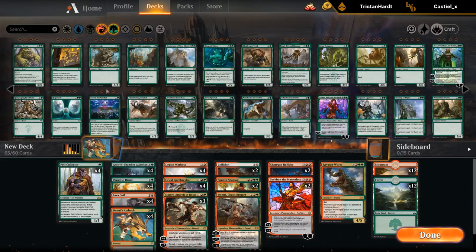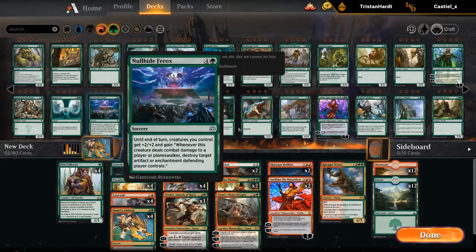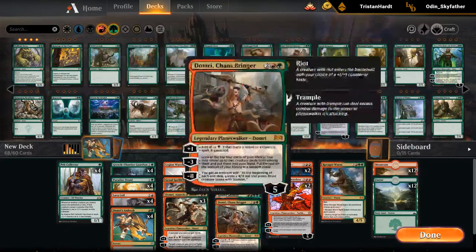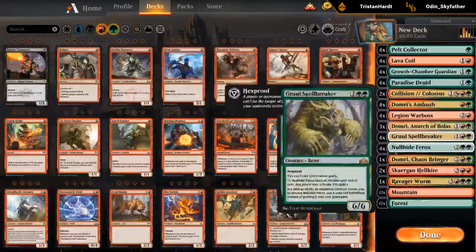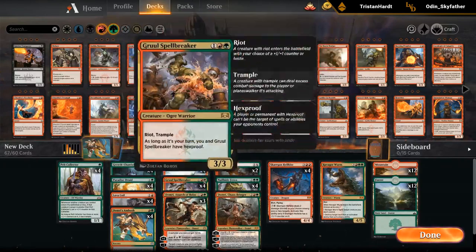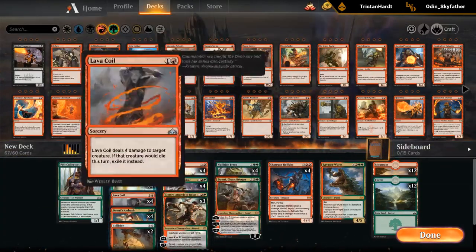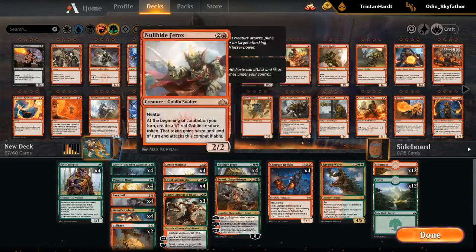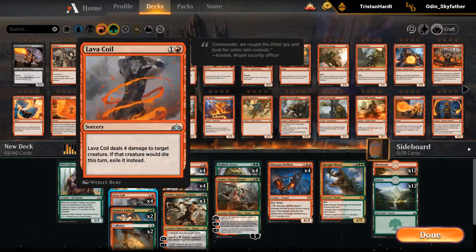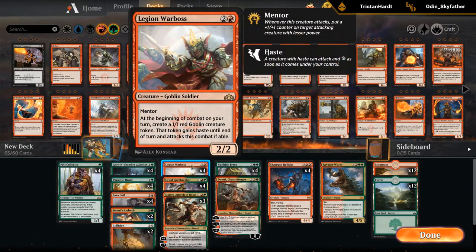I've seen people play Nullhide Ferox. It's a bit awkward if you're playing all these non-creature spells, but it can be okay just as a big 4-mana hexproof creature. Let's try Nullhide and then just shave on the non-creature spells a bit — play more Hellkites and fewer 2-mana non-creature spells. Could try minus 2 Ambush. Something like this, still need to make a couple of cuts.